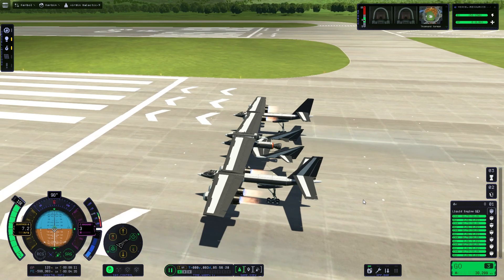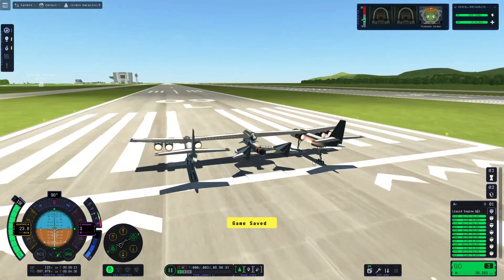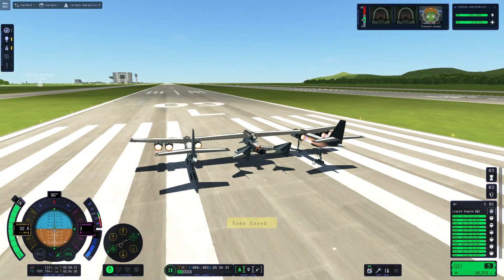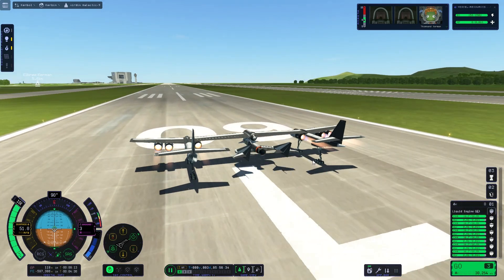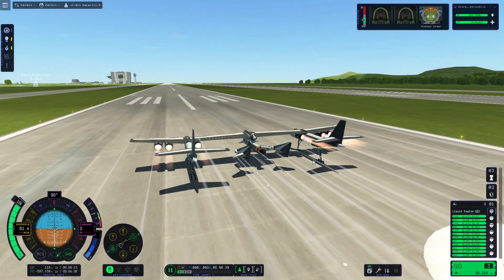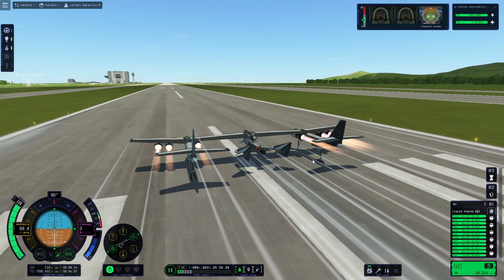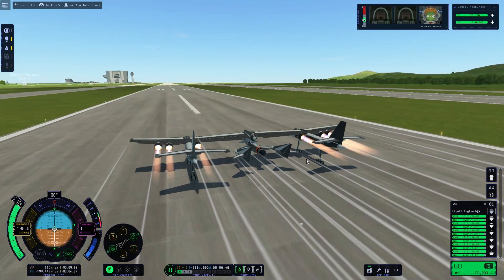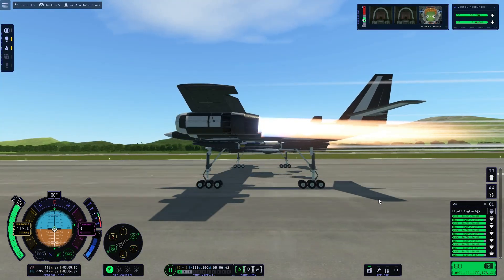It looks like I might have forgotten to put passengers in this aircraft — oh dear. I'm saving the game a bit too early. Also, the graphics are down quite a bit. I think I mentioned this in my last video — I'm getting really sick of having a low frame rate in Kerbal Space Program 2, so I've bumped down a lot of the settings, though not all of them. I've kept water quality pretty good.